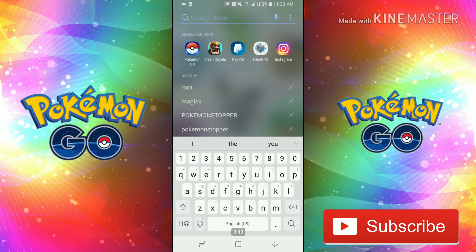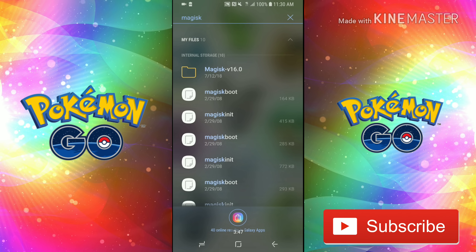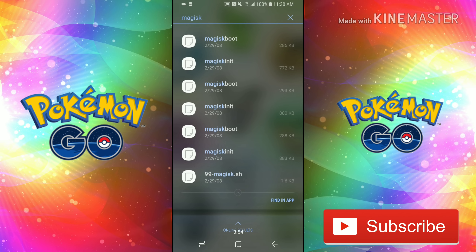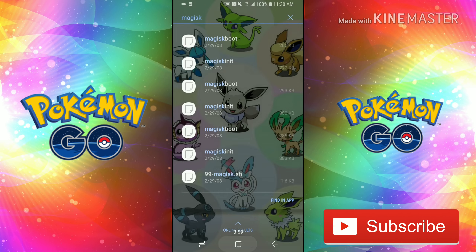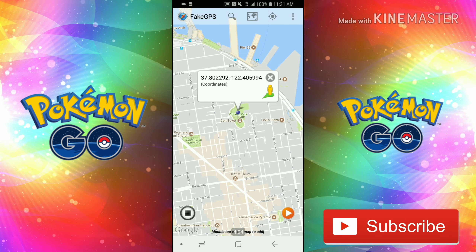Pokemon Go detects Magisk and locks up your phone so you can't get into the game. If you've got Magisk, find the main file, delete it or rename it, and then try rebooting your system.